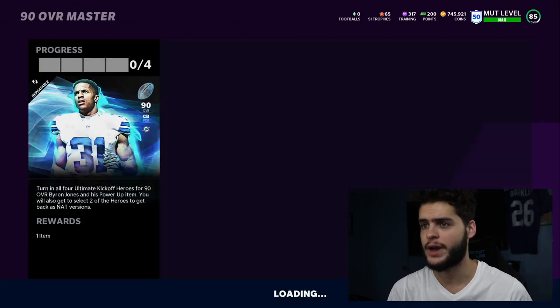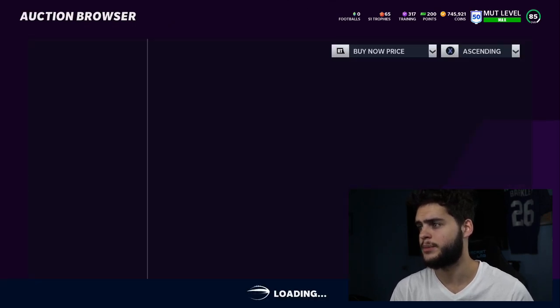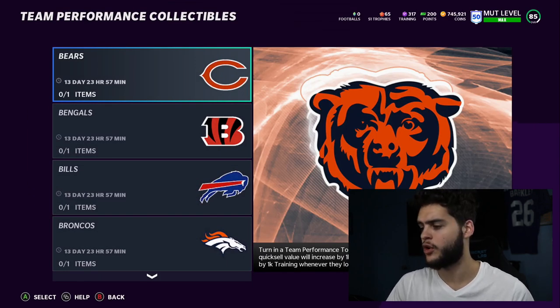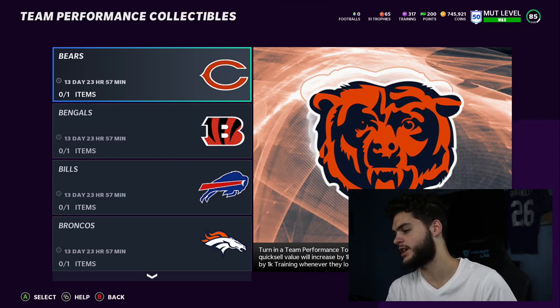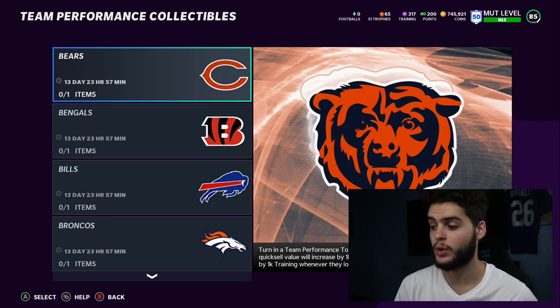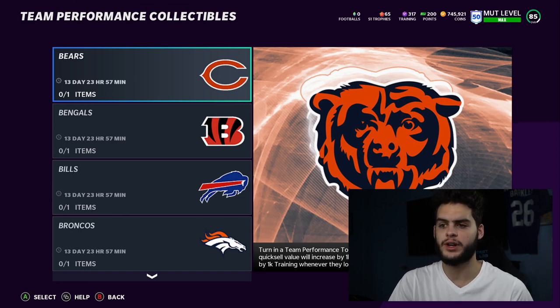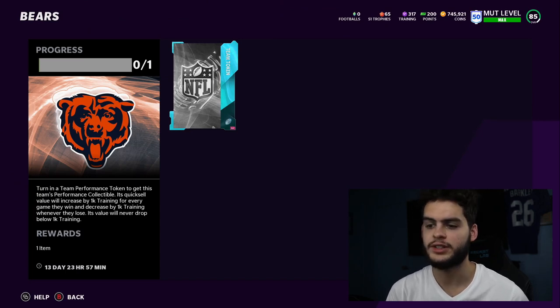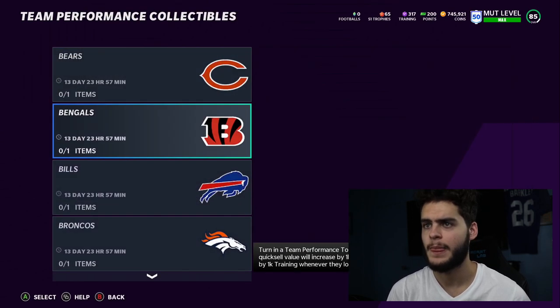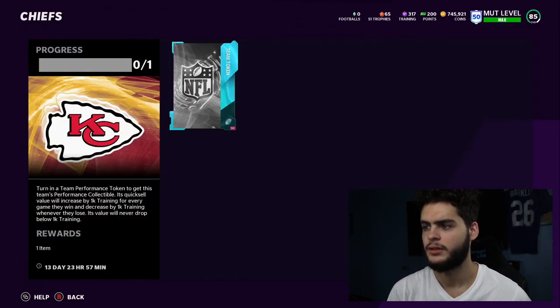Let's go check Byron Jones's stats. Looking at the master set — is Gurley up on the block yet? Not yet. Any of these guys up yet? They may not be up yet. Team performance collectibles: turn in performance team tokens to get them. The quick sell value will increase by 1k training for every game the team wins and decrease by 1k training for every loss. The value will never drop below 1k training — kind of like what happened last year with the 49ers.